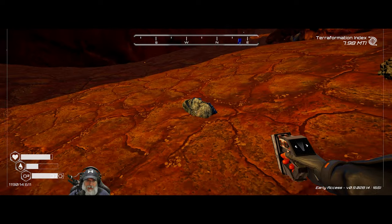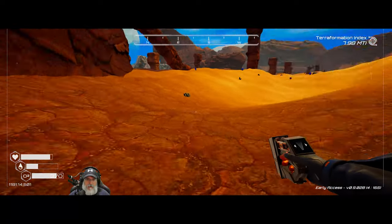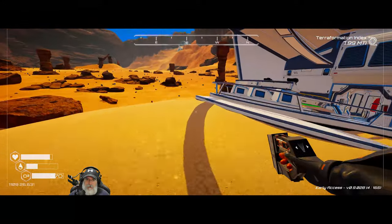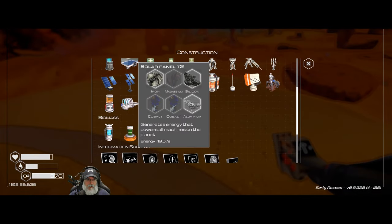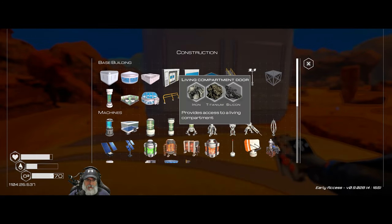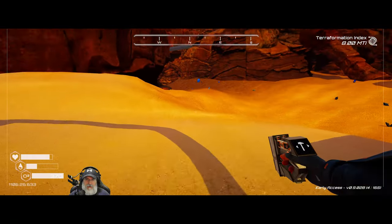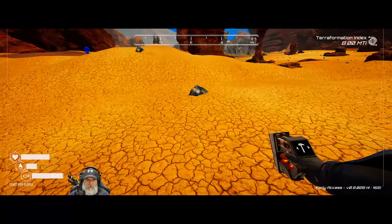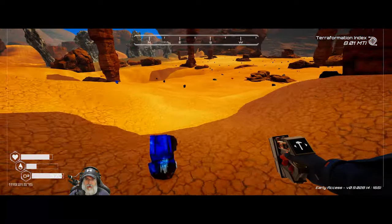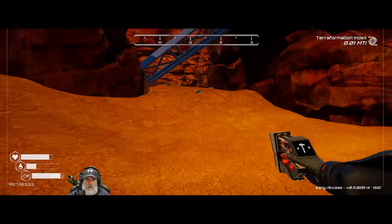Oh wow, two uranium is very nice. Let's grab one more of those and one of those - we need some silicon, and is that aluminum? It is aluminum, how about that. Let's go ahead and set up our shack right here. I have something for the door, and what the hell, we might as well do a crafting station too, because why not. Lots of resources around, and I'm gonna grab some more iron so we can set up some storage.